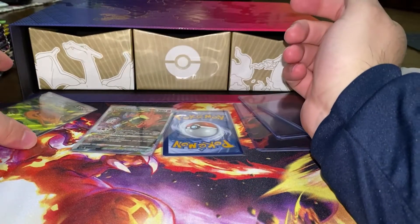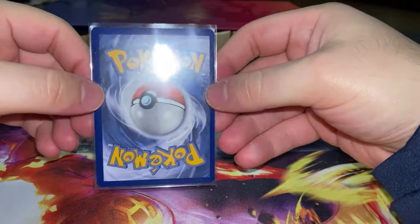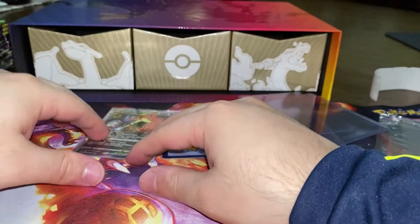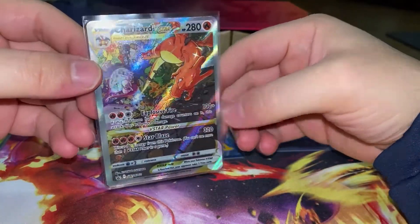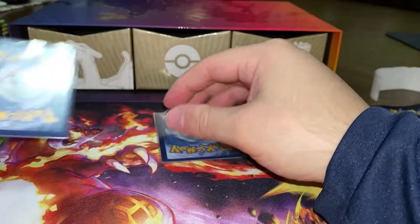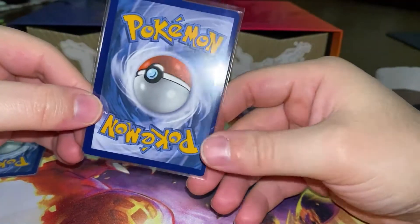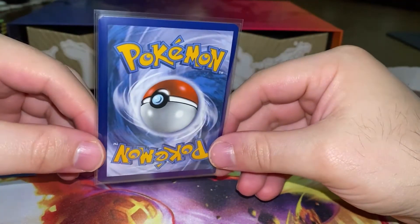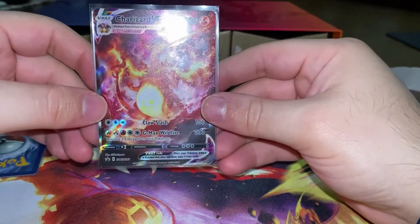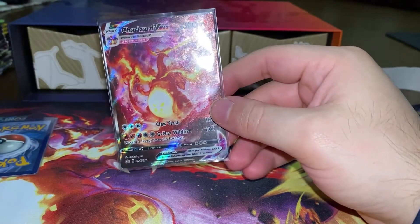As to be expected, these cards did have some centering issues. The V has some top-to-bottom issues — not the worst. The V-Star is a bit more dramatic, a little worse. And the V-Max, unfortunately being my favorite, is definitely off center left to right — that's pretty evident. But that's fine; I just want to collect them and have them. Whatever they'd get as a PSA grade is fine with me — they just look great.